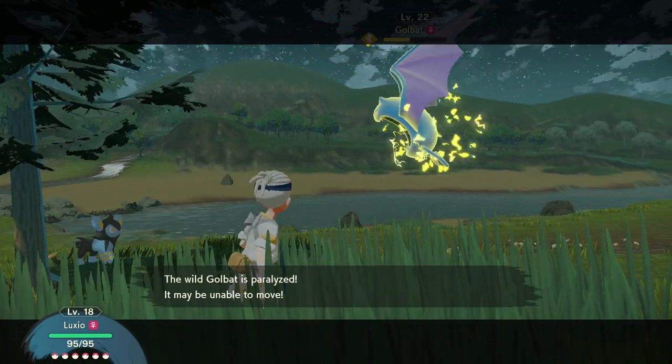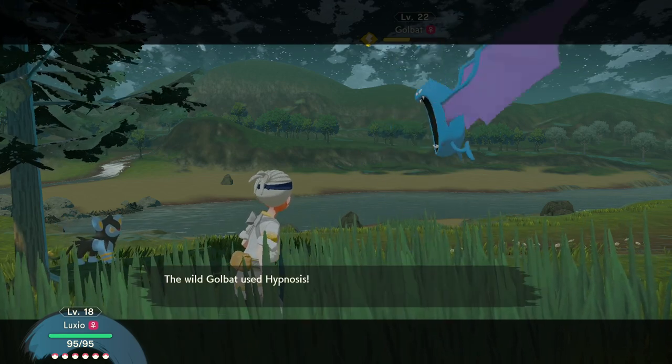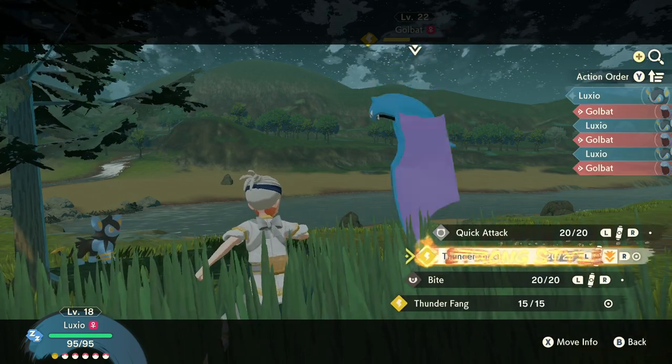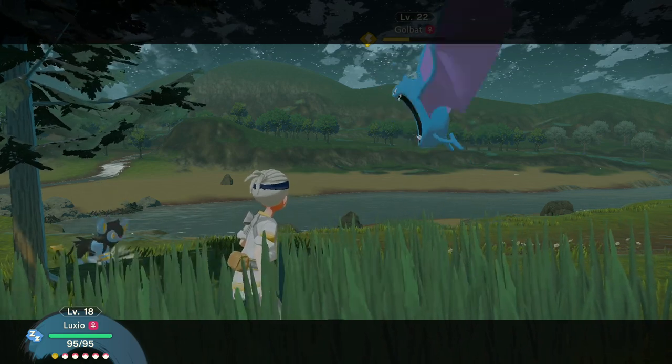So those are the first important recipes from the main story that you're going to get, and where to find all the materials in just the first zone. As you progress into the following zones, you'll find new materials you've not seen before, as well as familiar ones in logical locations.